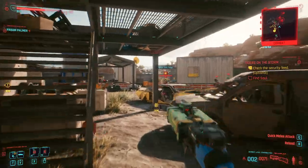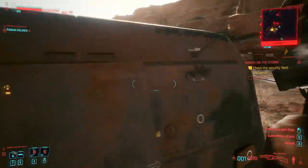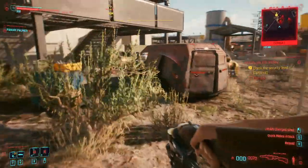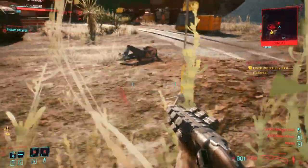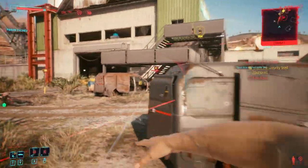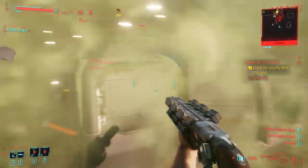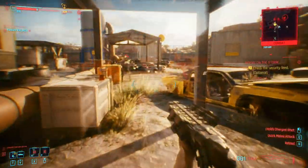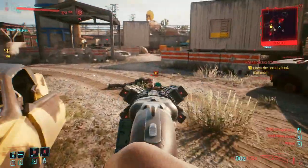Hey everybody and welcome back to the channel. My name is Hack and in this video you're checking out a brand new Cyberpunk 2077 build. This build is called the Engineer — a shotgun-toting, grenade-chucking tech weapon specialist. This build takes a dynamic approach to combat, focusing on face-melting upfront damage, mobility, weaving in and out of cover, and creating opportunities with an unpredictable arsenal of grenades, wall-piercing rounds, and smart homing technology. In this video we'll cover everything you need to know, including the primary attributes, best weapons and gear, cyberware options, and all the perks.